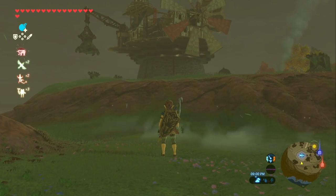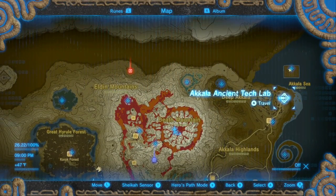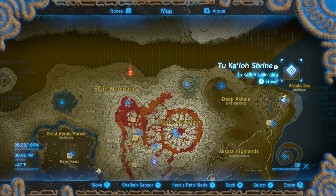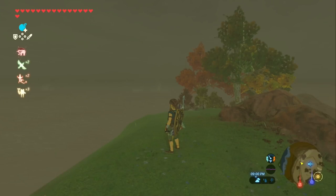First off, we're starting at the cliffside near the tech area. Let me show you on the map so we get an idea. There's the tech lab, and we're going to be flying way out here to this shrine. The nice thing is this shrine seems a little daunting but it's actually pretty easy to get to as well.